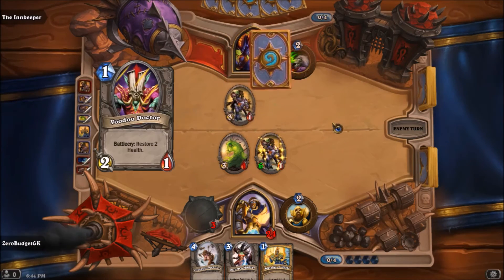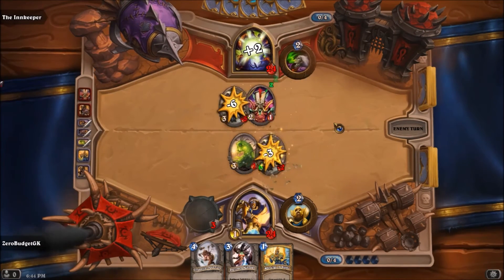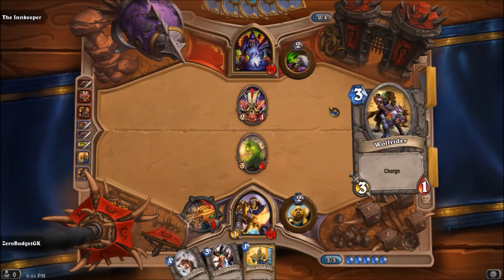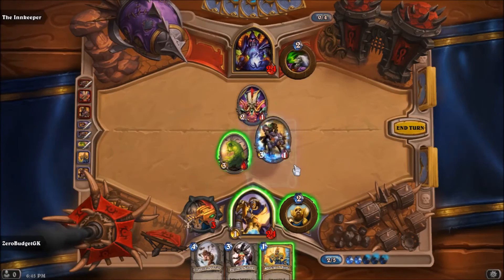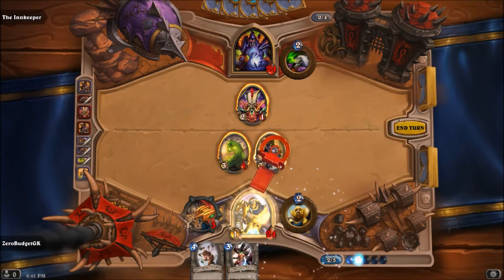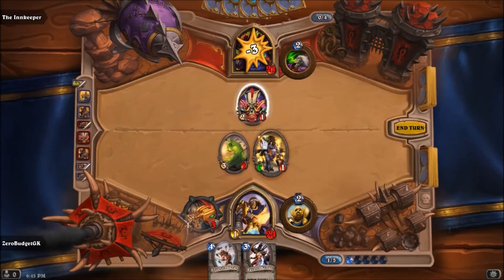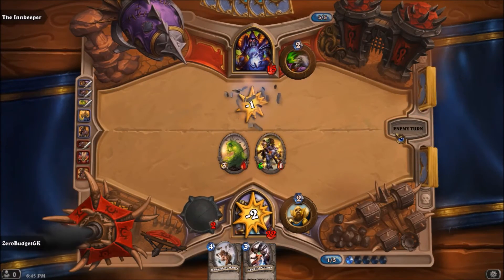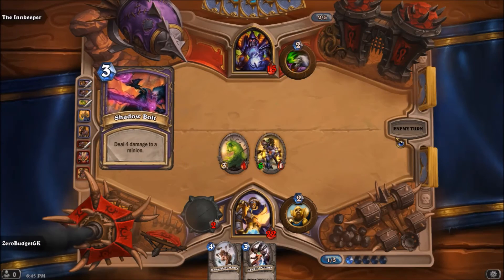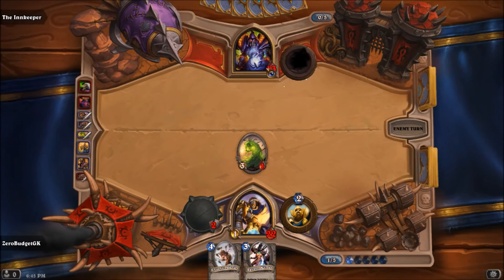He gets another Wolf Rider — someone call for a doctor! We'll do that again — put the Wolf Rider, give it Blessing of Might, swing all to the face, personally kill that guy, and end the turn. Shadow Bolt? That's fine, it was going to die anyway. He life taps but we've got him really low on life.